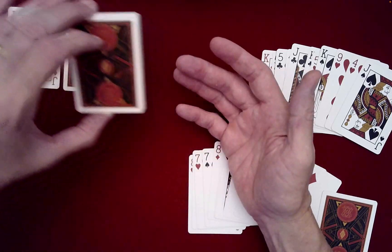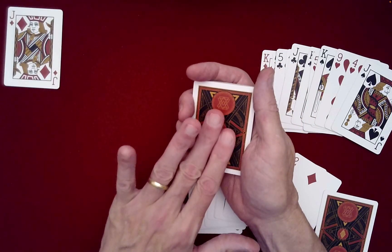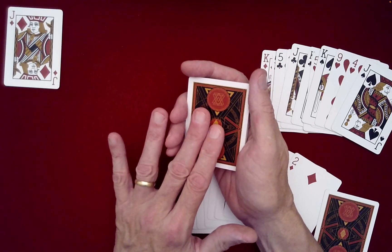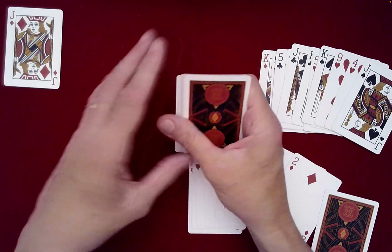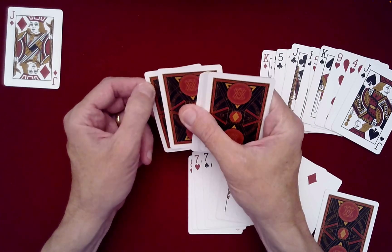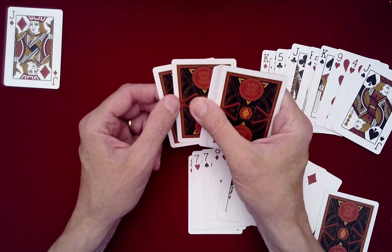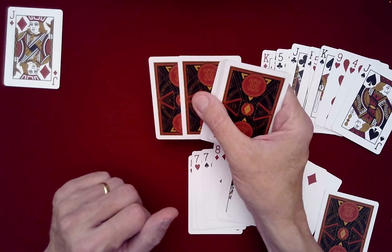Those get set on top of the spectator's special card. Now there's an odd number of cards. What happens is the deck will alternate between an even number of letters and an odd number of letters all the way through, except for the bottom two — those will either both have an even number of letters or both have an odd number of letters in their names.